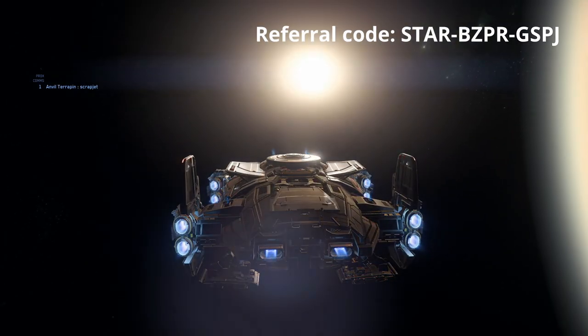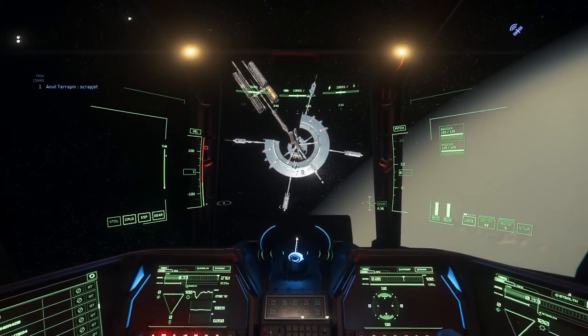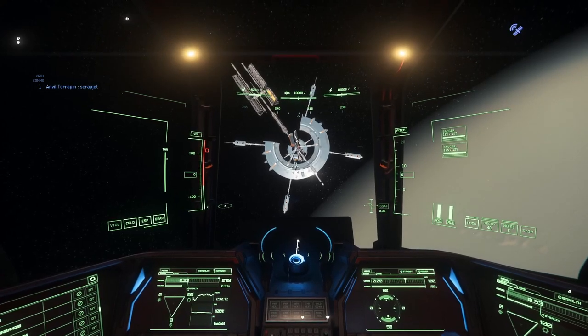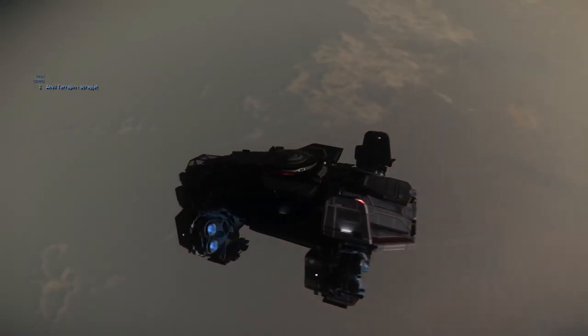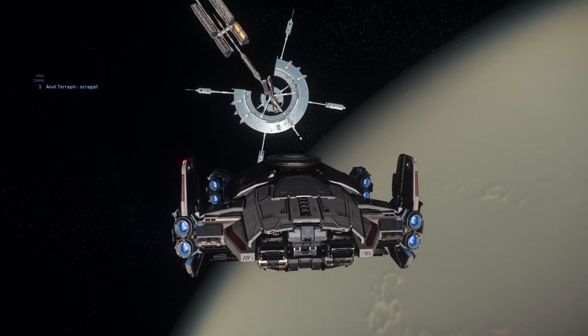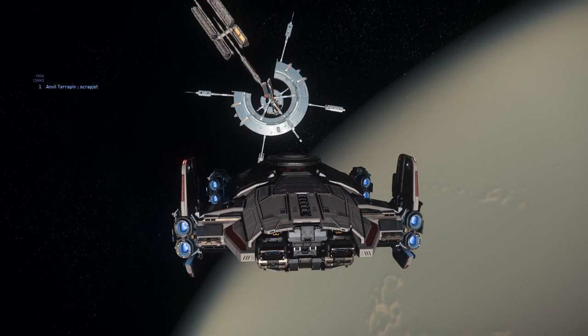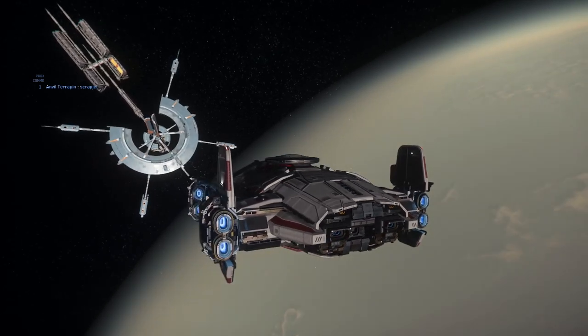Alright, let's get started. So a little backstory here. Besides being in orbit above Hurston, Everest Harbor is owned and operated by Hurston Dynamics. It is a three-floor station consisting of a habitation hangar level, a galleria, and a cargo center. It's also the station where you will spawn after leaving Klesher Rehabilitation Center on Aberdeen. And like all space stations, it sports multiple hangars.